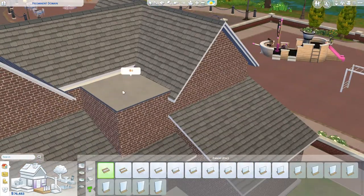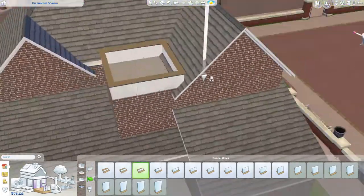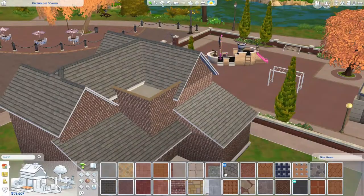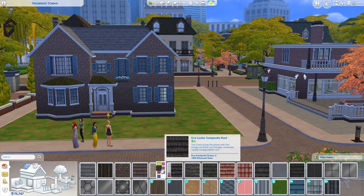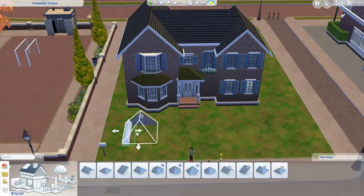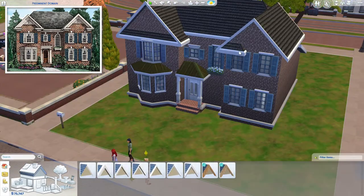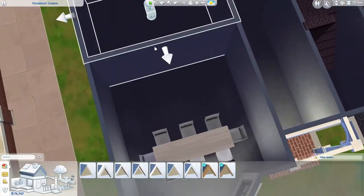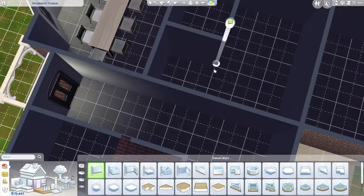I wasn't sure what roofing to place on the small back section, so I just ended up not putting a roof there. Instead I made it flat with a half wall and put a compressor on it, which I think gives a bit of realism to the house. I was also trying to recreate the roof piece from the picture with a small edge at the side, but ended up putting the whole roof through instead. Then I started sizing down the dining room to fit more kitchen space.